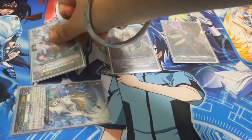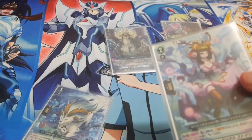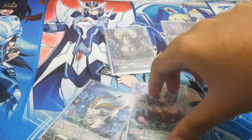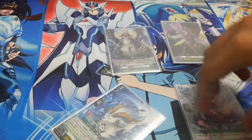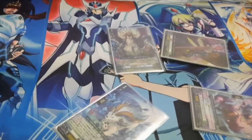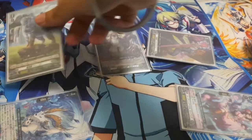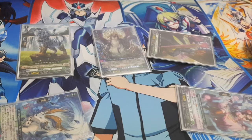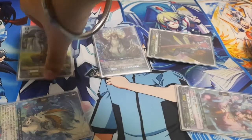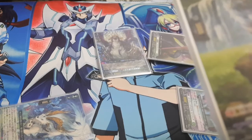There are other support units you'll want to use. For example, one unit: once per turn, counterblast one, soul blast one — for that turn this unit gets boost and plus 5k, making it a 15k unit with boost. So instead of attacking from the back row with Magnolia's skill, you can use it to boost, which is 15k. But that does cost you an attack, so you have to decide carefully. Some units have skills that only work in the back row, like Lettuce.